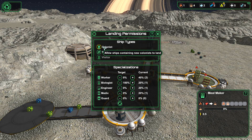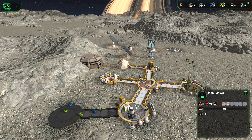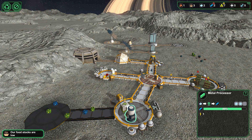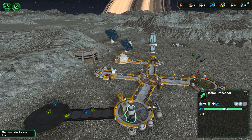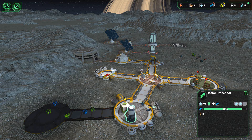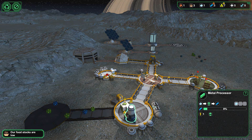Colonists — yes, please. Allow ships containing new colonists to land, please. Please land. The next time this one is being worked on, we're set. I know our food stocks are low. We have the bio starch. We're going to be putting in six — three bunk beds, six beds. You're doing a very difficult job there.